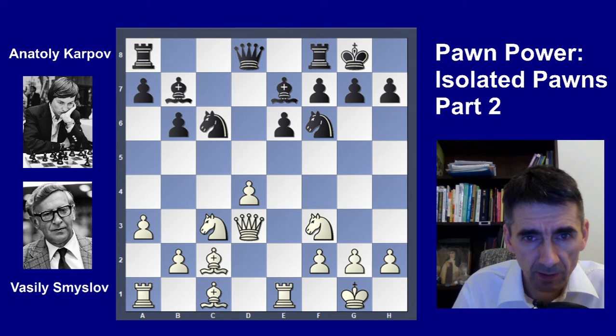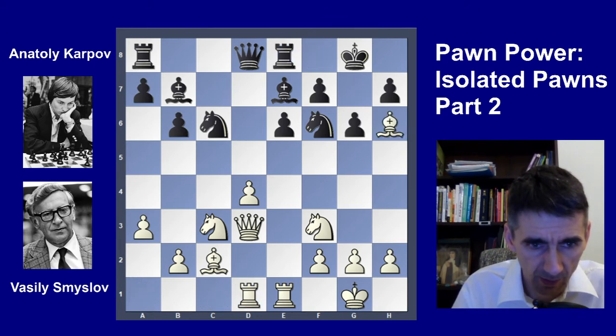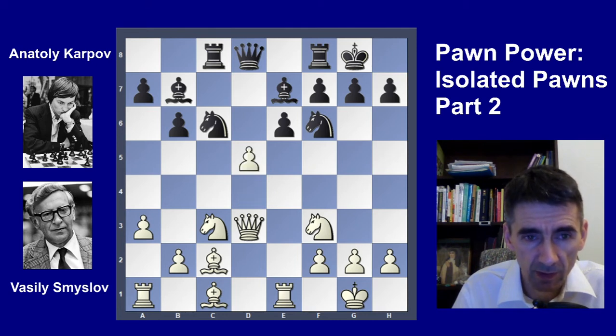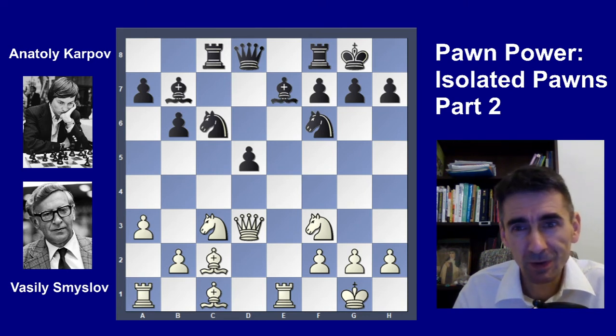Here Black made a mistake: Rc8. The better move would be to play g6 immediately to neutralize the attack. After g6, Rc8, Rd1 the position is kind of balanced — probably White has a small development and space advantage. Karpov played the natural developing Rc8, which is actually a mistake. Smyslov did not use that mistake, but d5 would be a very powerful move. If the pawn captures on d5, then there is a nice and strong continuation — please pause the video and try to find a good move for White.